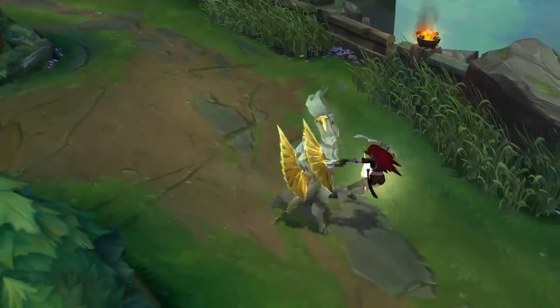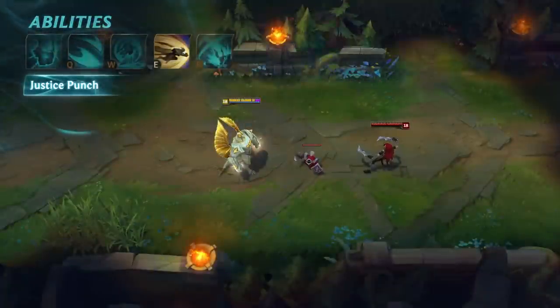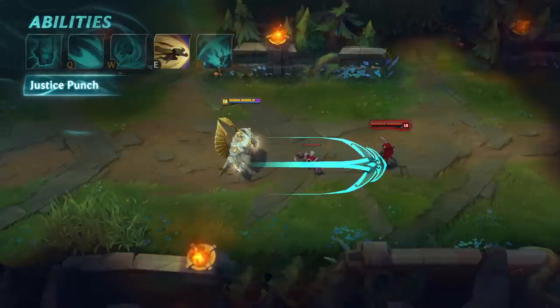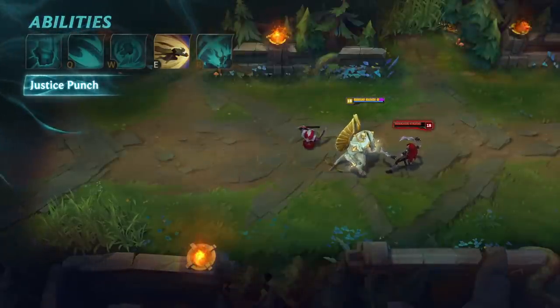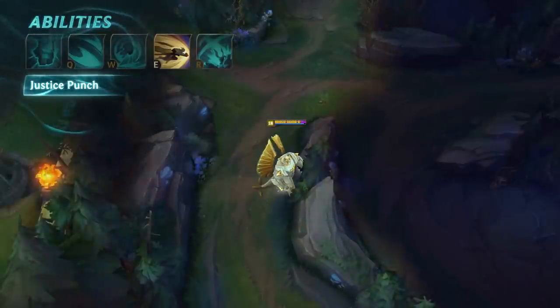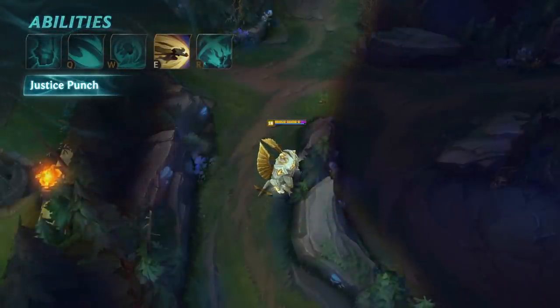Galio's E is Justice Punch. When activated, Galio jumps back, winding up for a big ol' punch. After a brief delay, he lunges forward, knocking up and damaging the first, and only the first, enemy champion hit. Galio cannot punch his way over walls, but he can flash them.